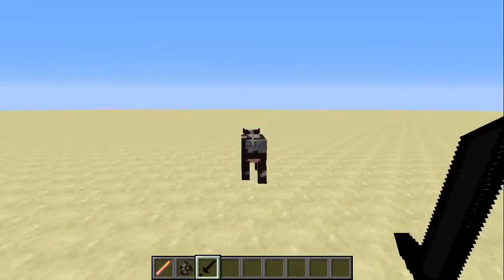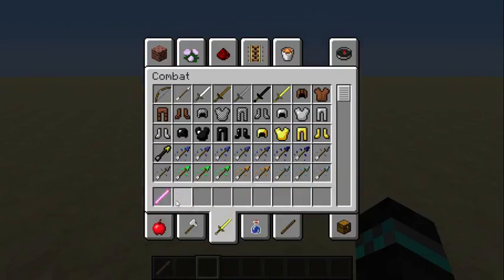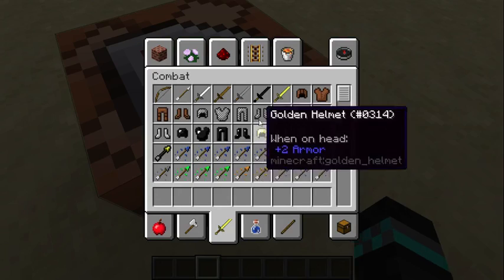Let's go ahead and kill this cow. It's honestly not that hard to do the enchantment. In the command block you don't have to do slash, you just do give, at-p, minecraft, whatever. They can work with any item in the game.